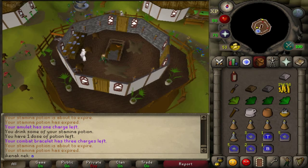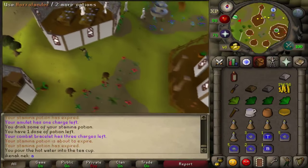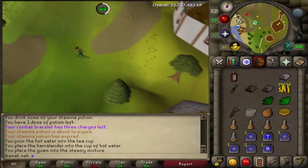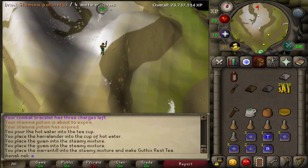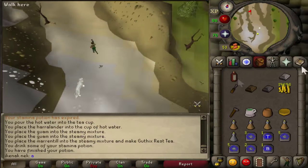Climb down. Use your bowl of hot water and your empty cup, then use your Harralander on it, then both your Guams, then your Morrentill. That will make a Gothix's Rest. Head over and up onto White Wolf Mountain.